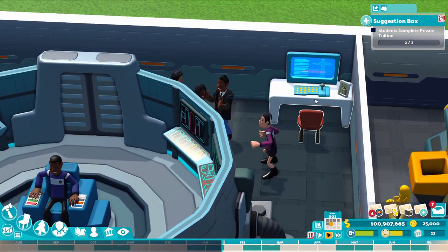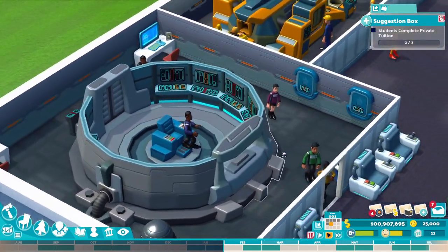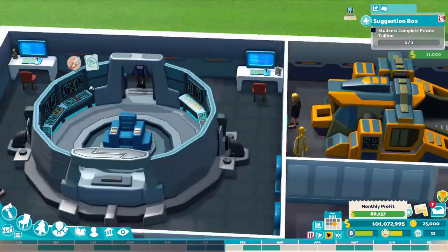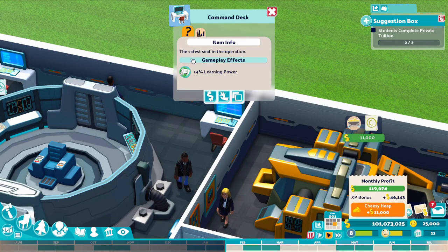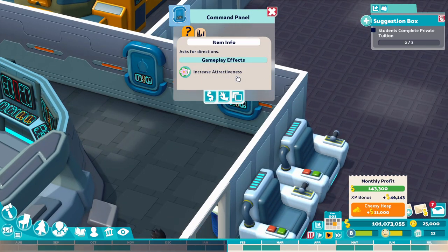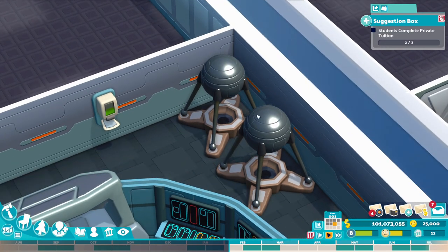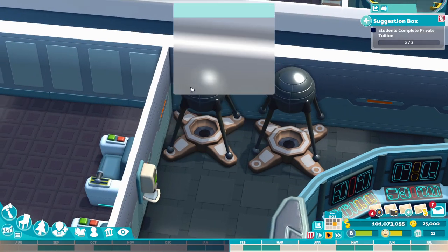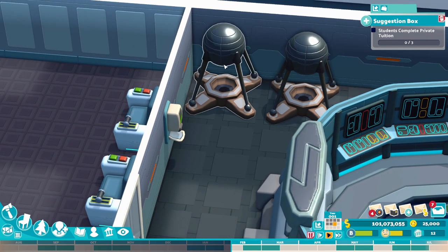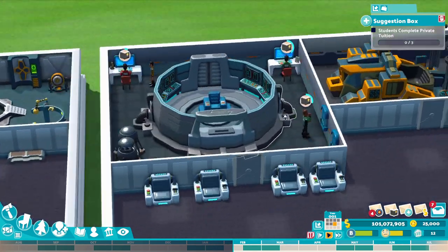So while that's going on, you can see we've got a couple of computers in this room, one left and right. I couldn't put them in the middle — it was just a bit too tight. The computers give a plus 4% learning power boost, which isn't too bad. We've got the command panels, which are just for attractiveness. And we've got a satellite in the corner, which gives a plus 6 learning power. I like this room — it reminds me of Star Trek.